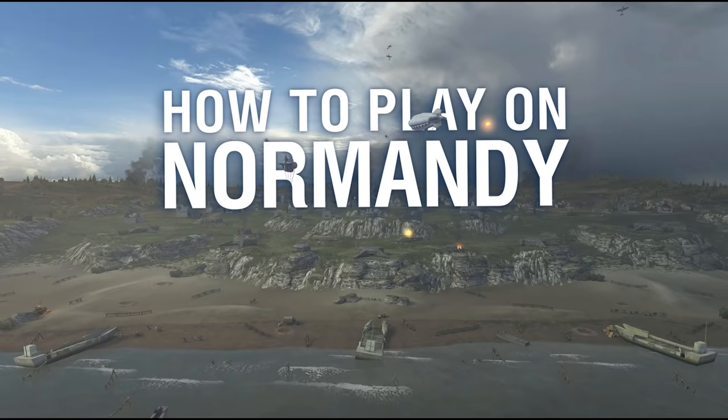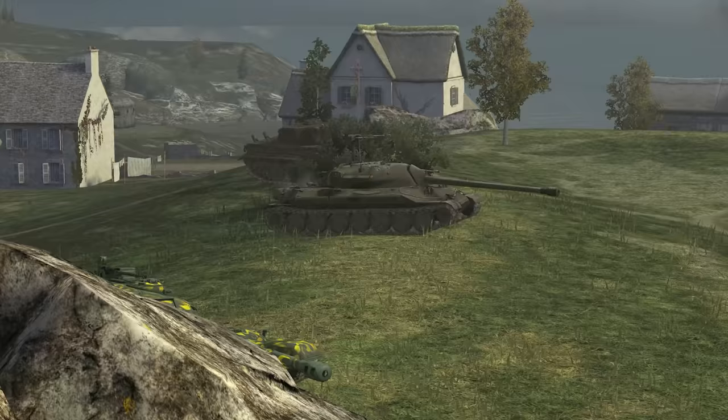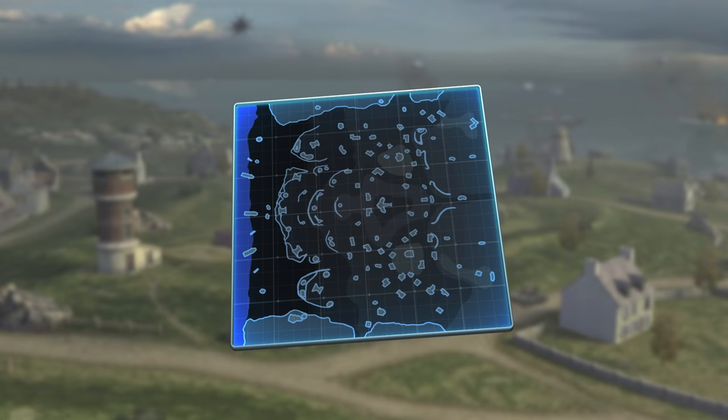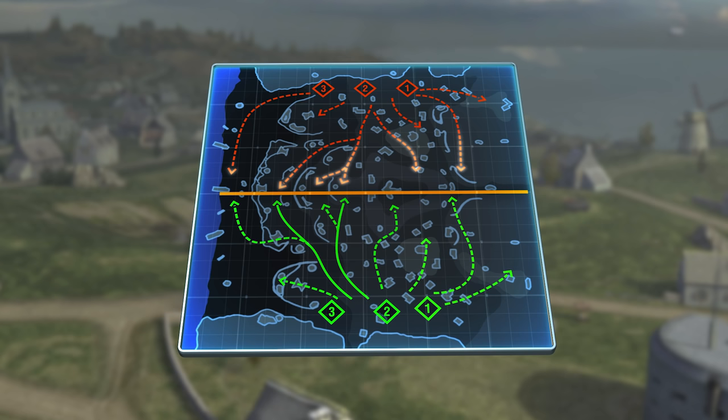Normandy is a combat zone set in a European countryside. But don't be deceived by the scenery, as these windmills and churches hide the enemy. The beauty of these rural surroundings is split by a clear front line that runs down the middle of the map. If there's a good position for one team, the other team will certainly have a similar position on the other side.